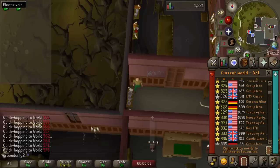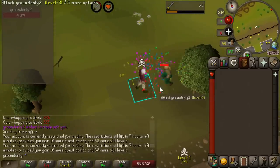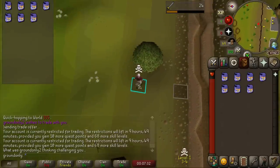I wanted to trade everything over to one account for a comprehensive look at how much I had — but got hit with: 'Your account is currently restricted for trading.' I need 10 more hours of gameplay, 10 quest points, and 68 skill levels just to trade. So I thought maybe I'd bring the alt account to the wilderness and kill it to drop the items. We started with only 10 fish food to test, and yes, items do drop on the ground. Looks like I outsmarted Jagex.